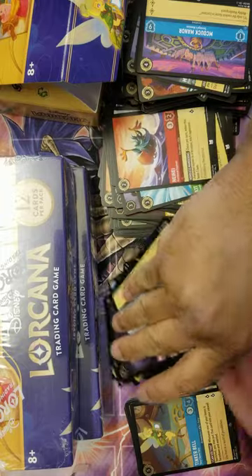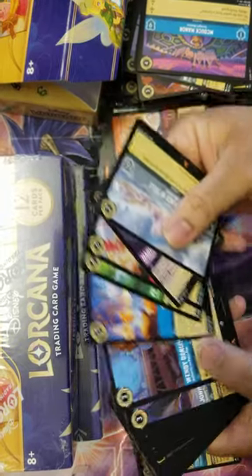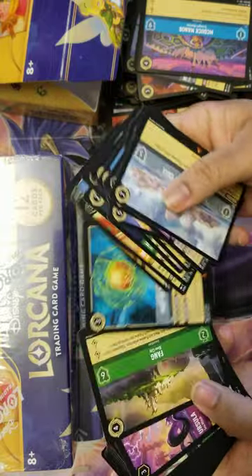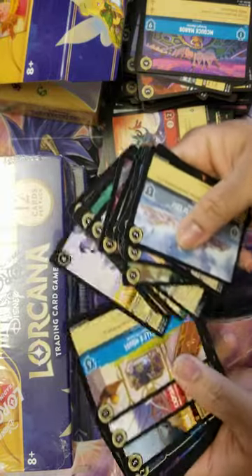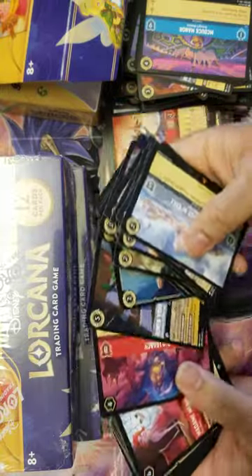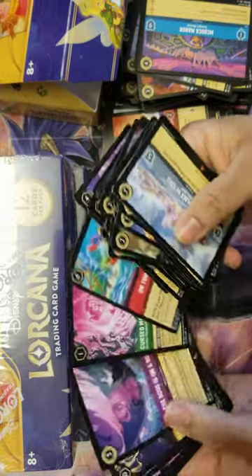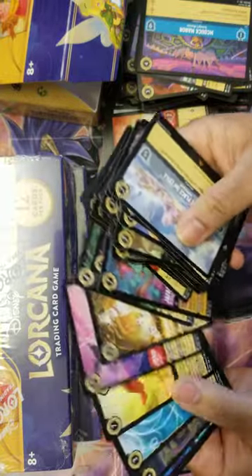Just to quickly go over the rares and above: Magicka, Peter Pan, Peter Pan, Friend Like Me, Wendy, John Silver, Baloo, Ursula, Morph - great highlights - the Kida, this Robin Hood, RLS Legacy, Madame Medusa, another Along Came Zeus, Merfolk, Jafar, Jafar.